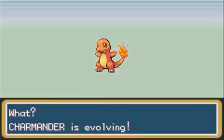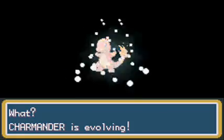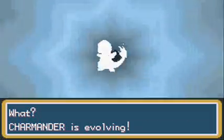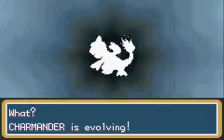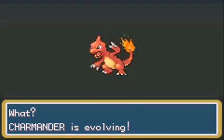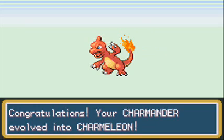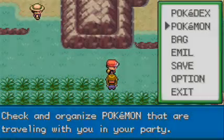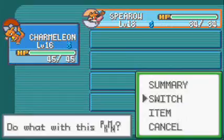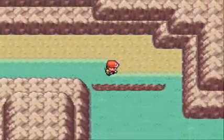Charmander is finally evolving! Charmander has now evolved into Charmeleon! By the way, all the starters evolve at level 16 - if you didn't know that, check out Charmeleon! It has a pretty high special attack - it's mainly a special attacker, but it also has high speed and a pretty decent attack stat!